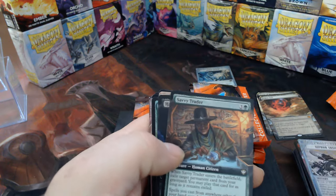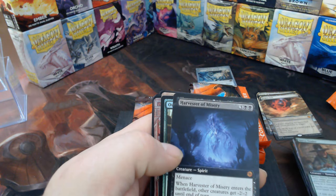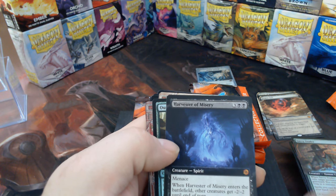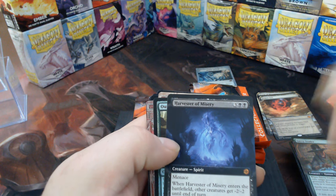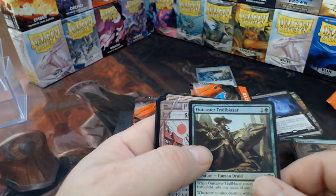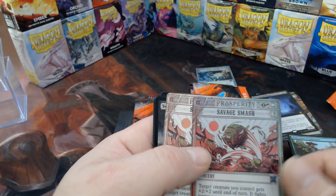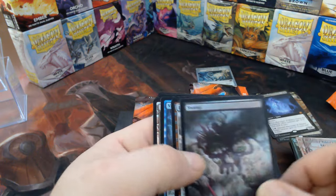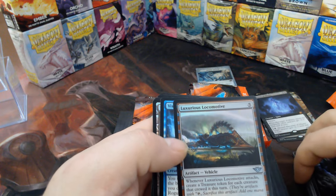Siphon Insight, Savvy Trader, Harvester of Mystery from the Big Score — so the last pack didn't have a Big Score card in it. Outcaster Trailblazer, Savage Smash, two-for-one four-one-nine. Swamp. Luxurious Locomotive.